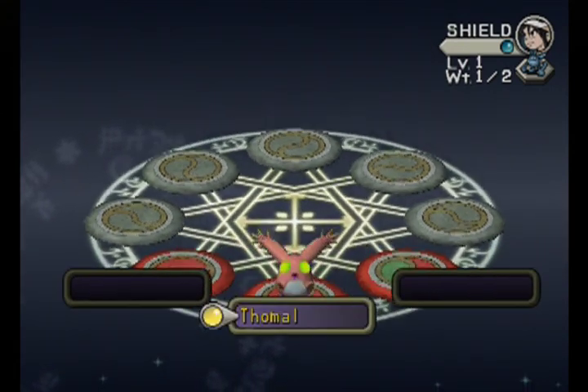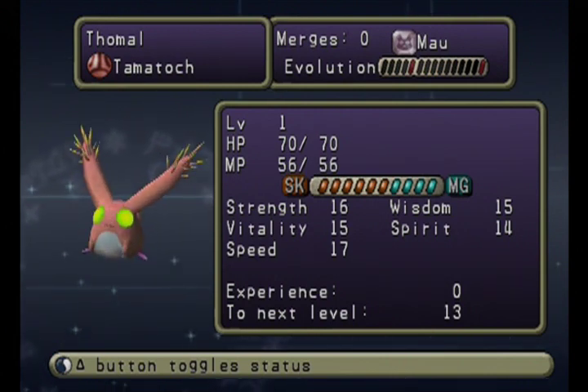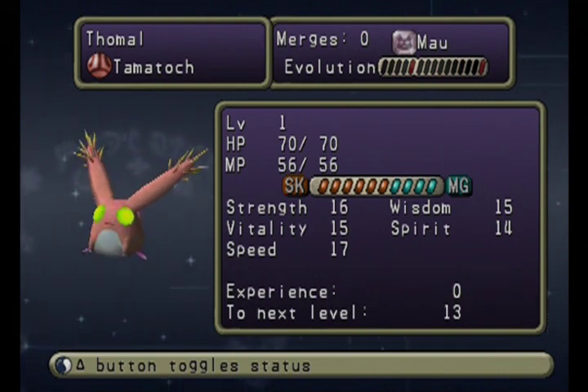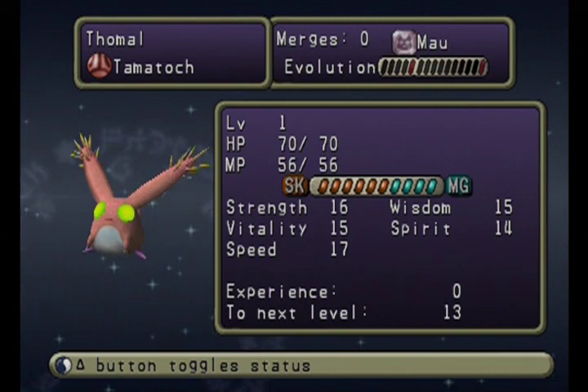Look at this — our cute little beast. I figured I'd go to the status screen and give some statistics. The skill MG gauge you see in the middle shows whether a Divine Beast will have magical abilities or skills, like physical hit abilities. Ours is more geared towards skill, and it has a skill called Burn Hit, so it's more of a skill-based one. It'll be our physical attacker for the most part.